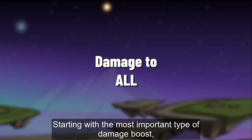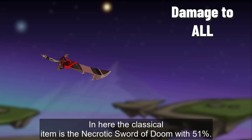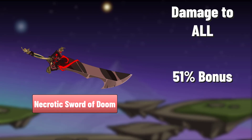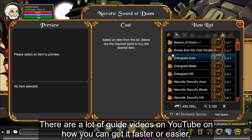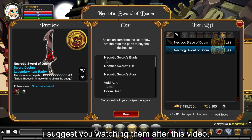Starting with the most important type of damage boost — damage to all enemies — the classic item is the Necrotic Sword of Doom with 51%. To get the NSOD, you have to join Shadow Fall and farm it. There are a lot of guide videos on YouTube on how you can get it faster or easier; I suggest watching them after this video.